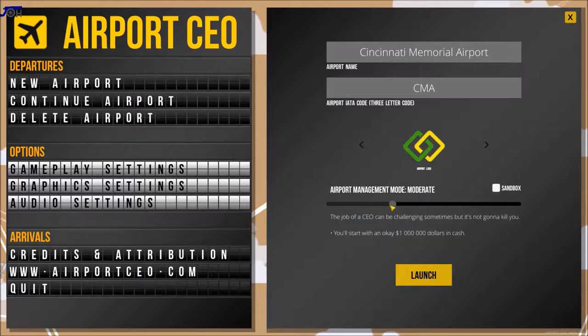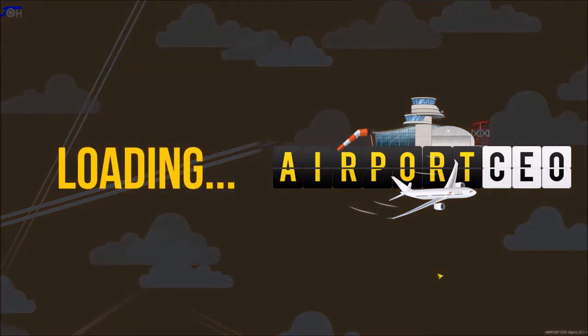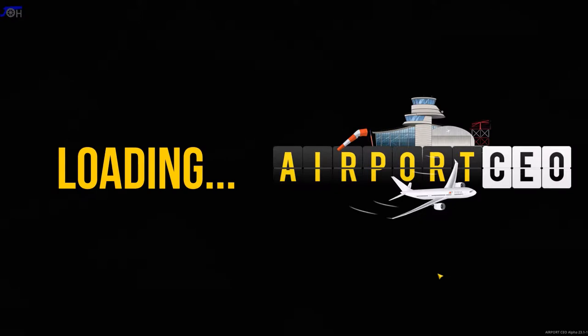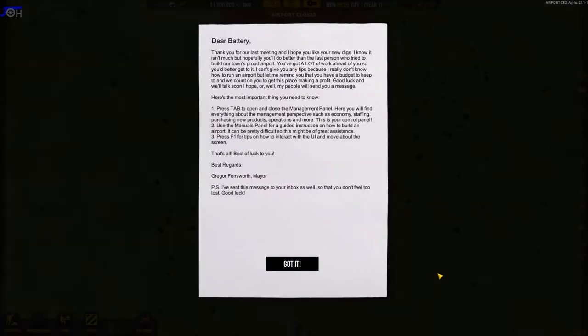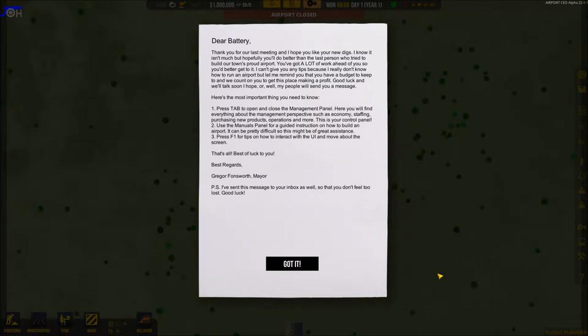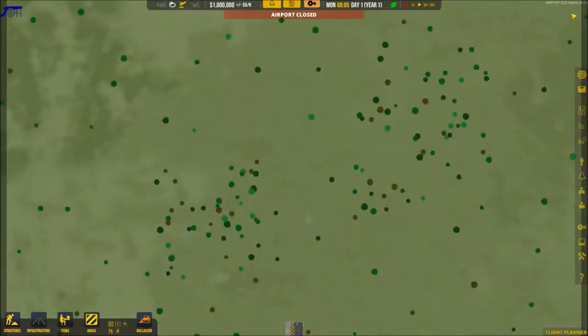Let's go with that, and we're going to go management mode moderate. $100,000 at launch. We're going to start ourselves making a small regional general aviation kind of airport, and then expand outward from there. The trick is not to overextend ourselves on our terminals and things like that, even though we're going to want to build big ones. Here's the letter from Gregor Farnsworth, the mayor, telling us it's a lot of work and he hopes we do better than the last idiots.